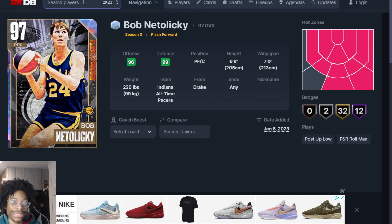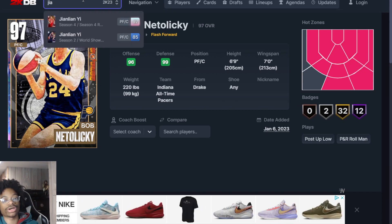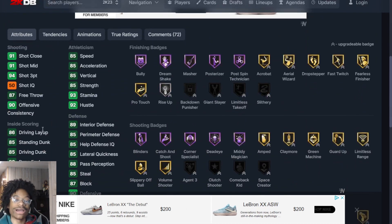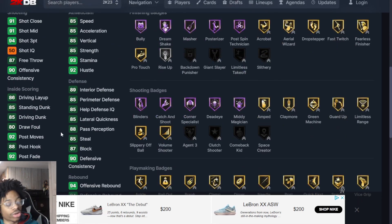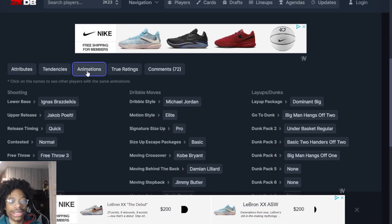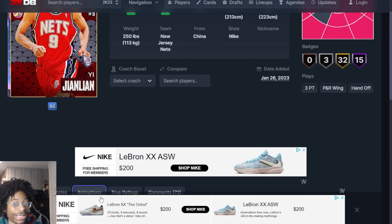Next up at number 18 we got Yeet. I really still like this card a lot — it was hard ranking it, but Yeet is still really really good. Personally I think he's one of the best power forwards in the game. He has 85 speed, 85 acceleration. This was a really good free card. Sure there's better options, but for a free card coming in at number 18, I personally like him more than KG.